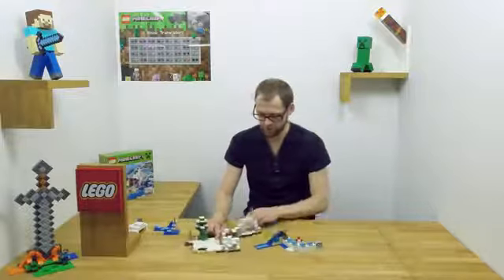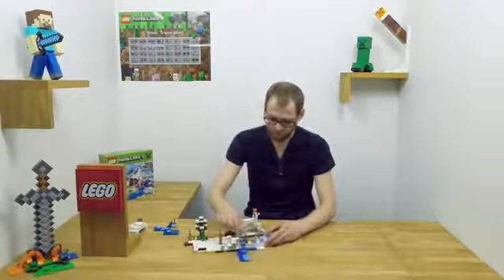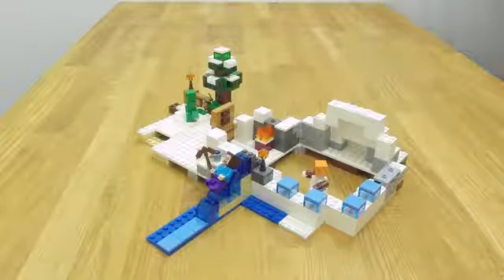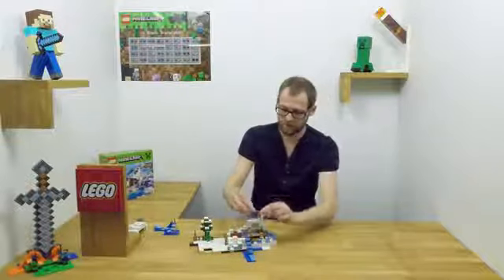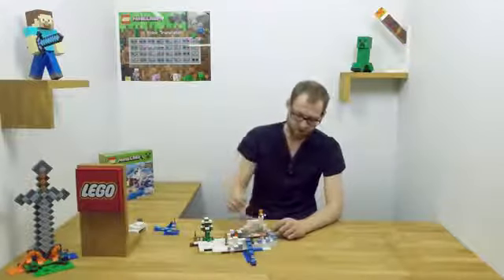You can add that to your model — you open it like that, place the wall here, and connect it. Then you have like a little fortress with a little exit where you can slide down the ice slide. And inside your castle you have the snow golem protecting you.